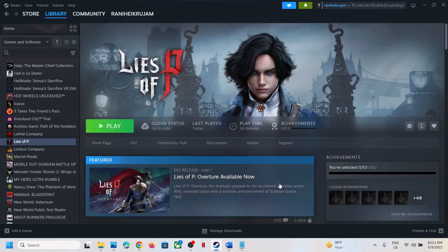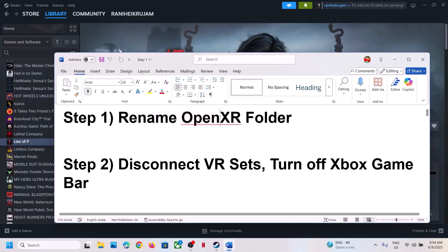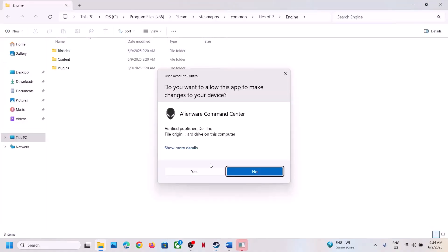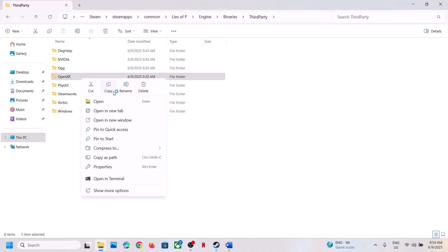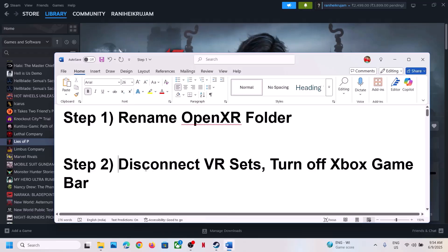The first step is to rename the OpenXR folder. Go to the game installation folder by right-clicking the game, selecting Manage, clicking Browse Local Files, then open the Engine folder, open the Binaries folder, open the ThirdParty folder. Here you can see the OpenXR folder. You can copy it to create a backup, then rename this folder.